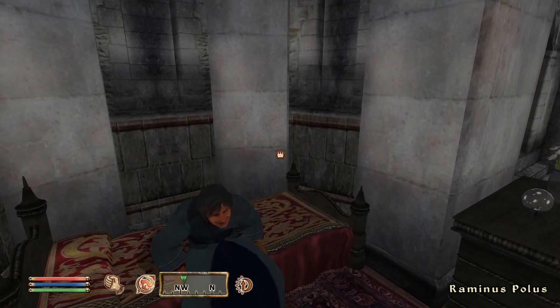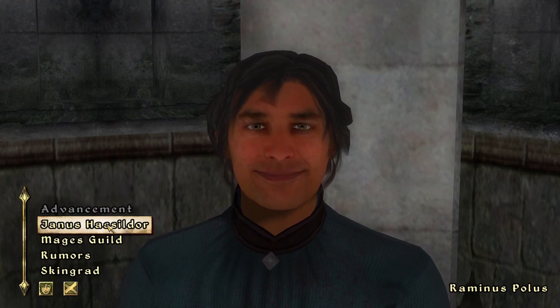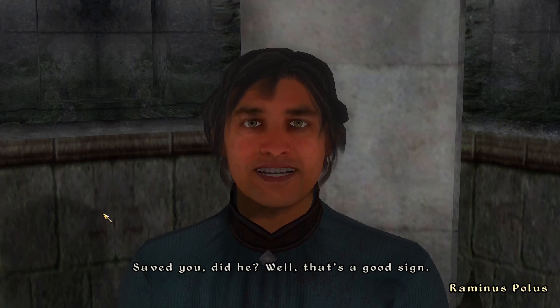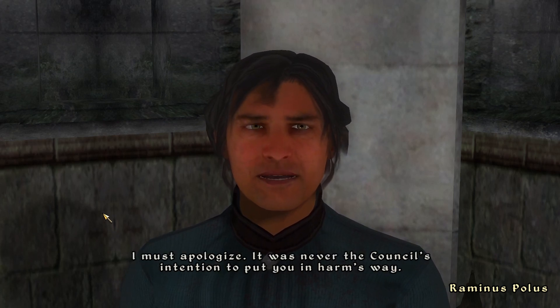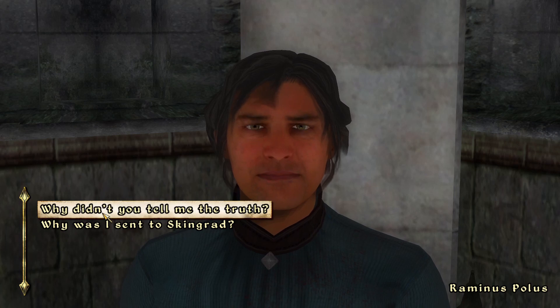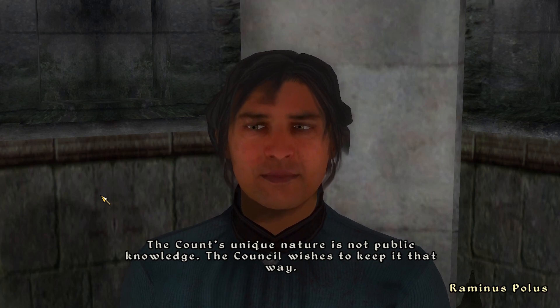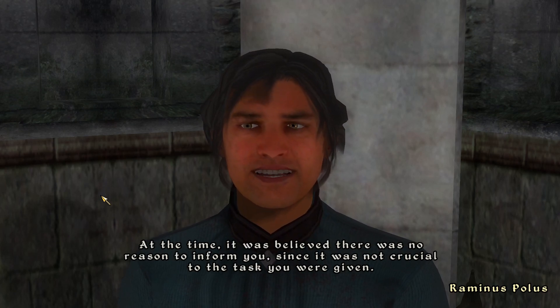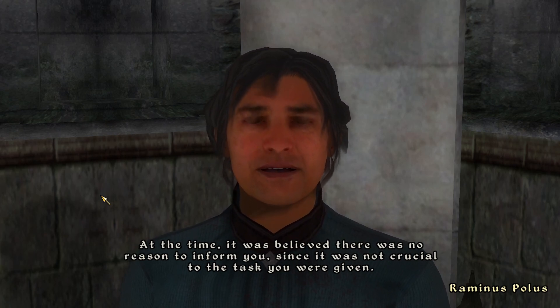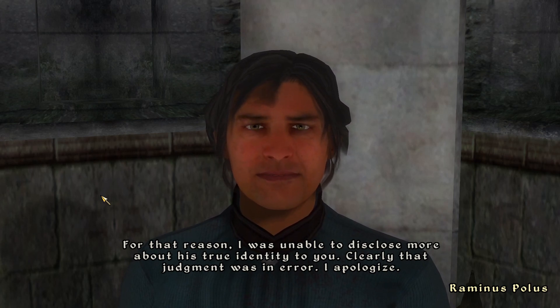Here's Raminos — you want to get up, buddy? I've got stuff to tell you. Have you been to Skingrad and seen Count Hasseldor? Yes, I have — he wasn't happy. Saved you, did he? Well, that's a good sign. I must apologise — it was never the council's intention to put you in harm's way. Why didn't you just tell me the truth? I could have stocked up on spells or hired a bodyguard or something. The council's unique nature is not public knowledge; the council wishes to keep it that way. At the time it was believed there was no reason to inform you, since it was not crucial to the task you were given. For that reason I was unable to disclose more about his true identity to you. Clearly, that judgement was in error — I apologise.